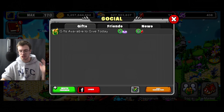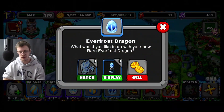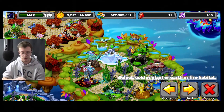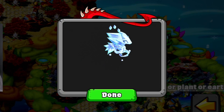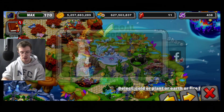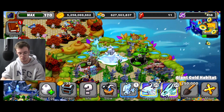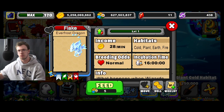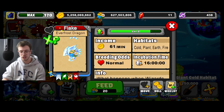Let's actually hatch the Everfrost Dragon first, and right after we'll hatch the new Dragon that just came out. Here's the Everfrost Dragon egg and here's the Dragon itself. Honestly I love the look of this Dragon — it's like a little ice spirit which is pretty cool. Now let's max this guy out so we can see what his max stats look like, then we'll put him in a gold booster farm to see how much he produces boosted.